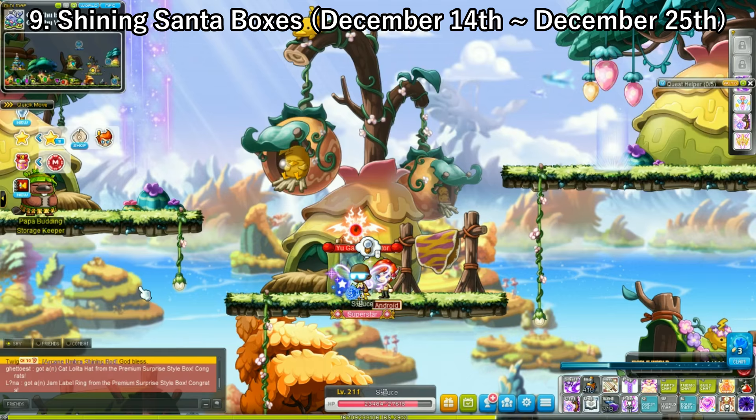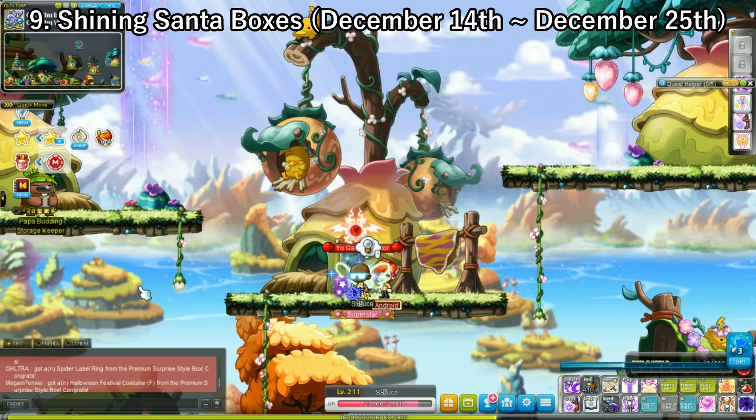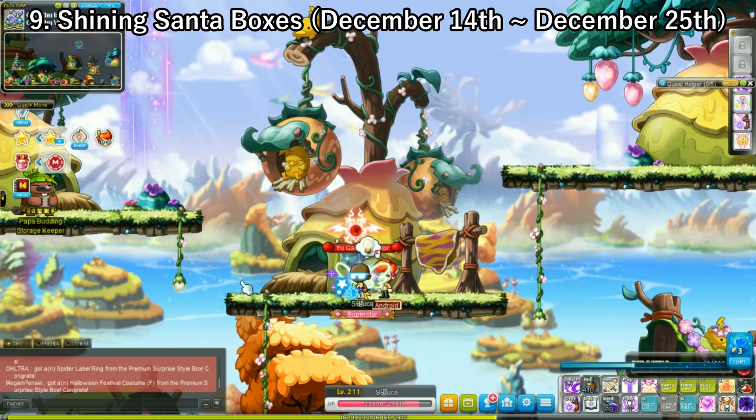Next up, we have Shining Boxes. You should already know the drill — it's basically the same as the first method. You kill monsters for boxes, but unlike the Nova boxes, these are old-style boxes so you do have to double-click them to obtain Nova coins. I'm not sure exactly what the coin limit will be — maybe around 30 — but we'll see what happens.